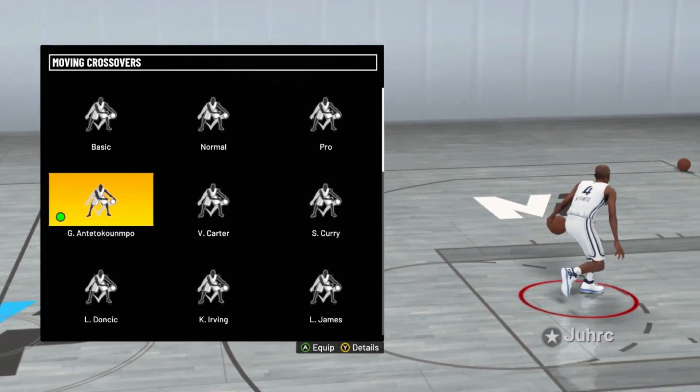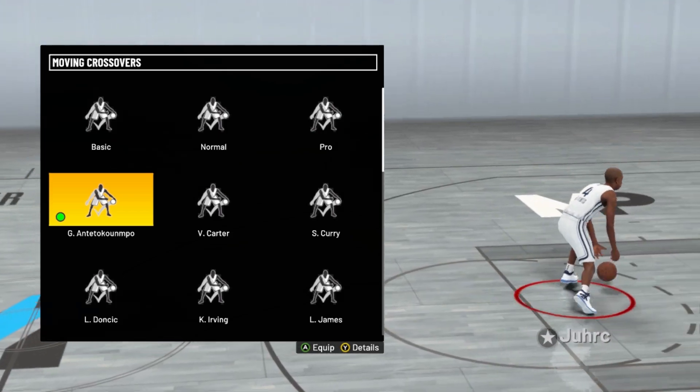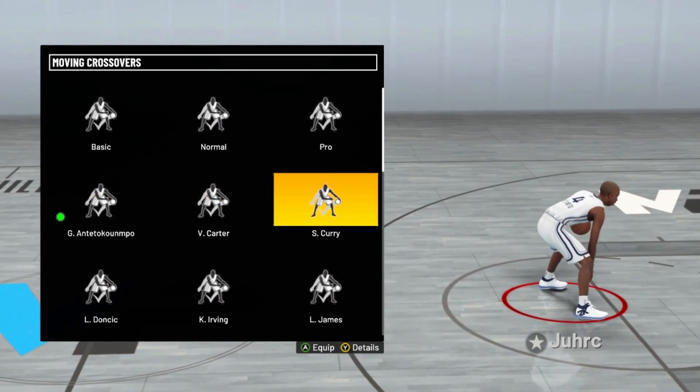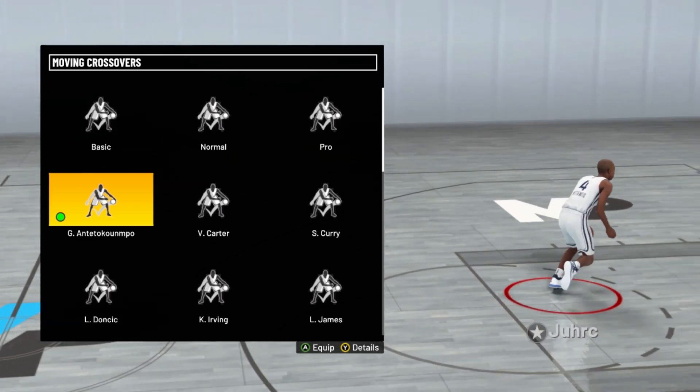For the moving crossover, I actually recommend two options but it's really up to y'all. You can either use Giannis moving crossover or you can use Stephen Curry, but I would recommend Giannis. Depending on how you're feeling you can use Stephen Curry, but I'm going to recommend Giannis.